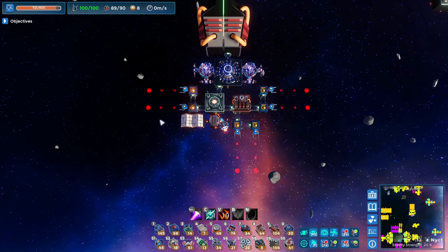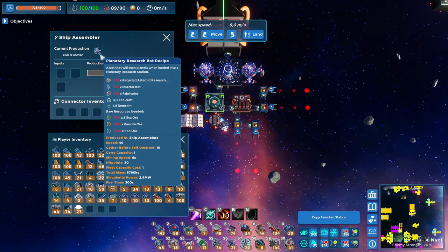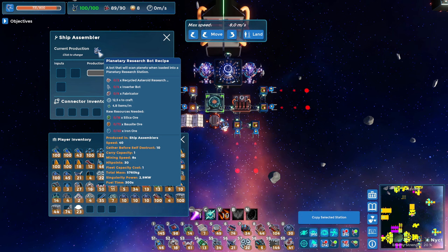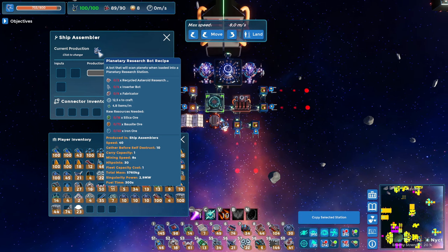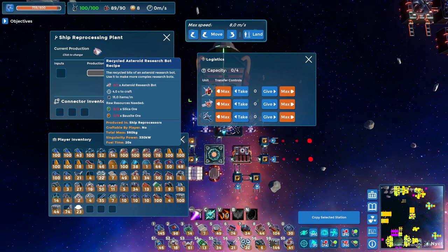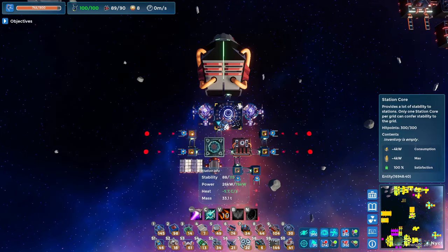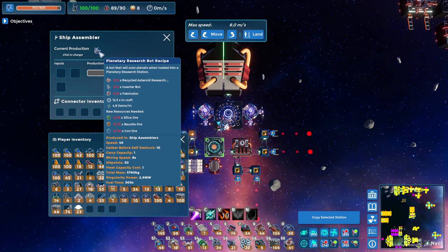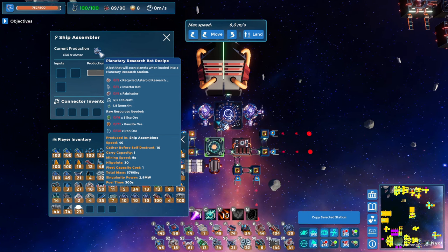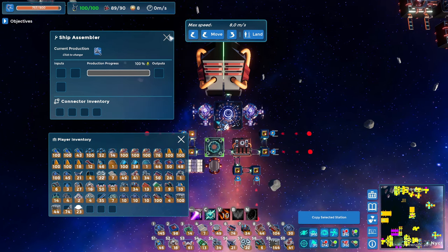Planetary science is honestly one of the least intuitive production chains in this game, because in order to actually produce these ships, the planetary research bots are actually going to need recycled asteroid research bots. So basically what you have to do is first make the asteroid research bots, which you've already been doing, then recycle those in one of those ship reprocessing plants. It will recycle them into a recycled asteroid research bot, and then you can use that along with inserter bots and fabricators to make planetary research bots. I'm not entirely sure what the logic behind that is, but that is how it works.